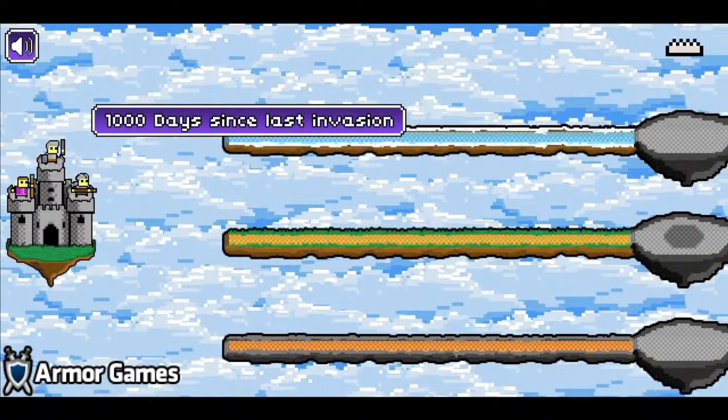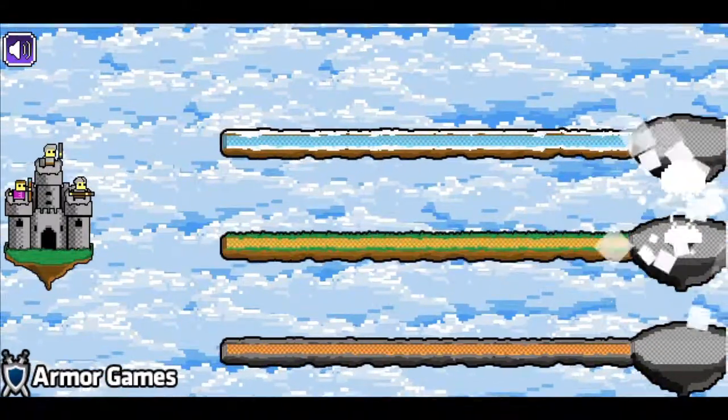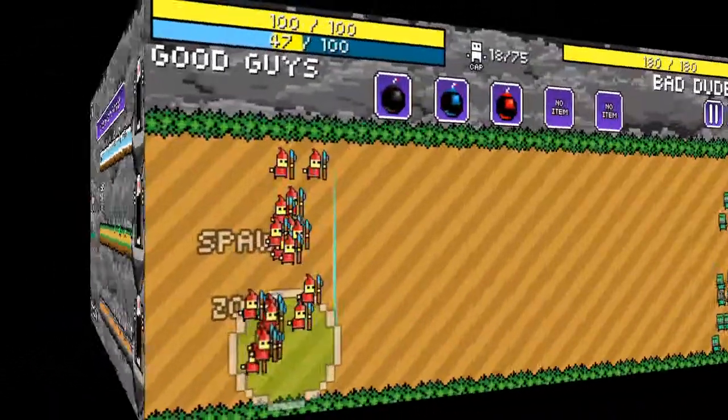For many years there's been peace, but now the demons, undead, skeletons and other nasty stuff is attacking again. Hey my dear watchers, it's team alias CoffeeSipGame with another free game tip and today it is a flash game called Bait Battles.